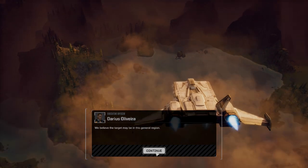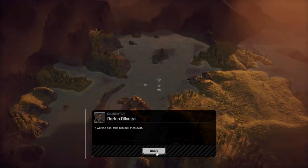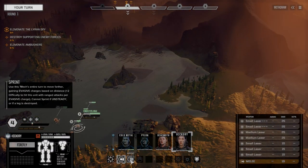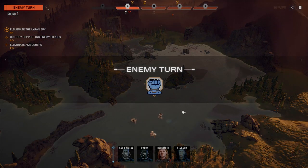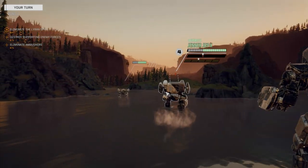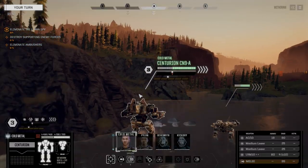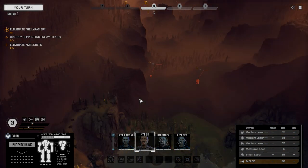All right, here we go. It looks like they've got two lances of guys. Two lances and the main leader. So we've got to kill these guys fast. Let's get in close and see what we're up against here. Now I wonder if I want to pull these guys back to the water — that might be an idea. They're reserving, so we need to be very, very careful. We do need to engage these guys quickly.